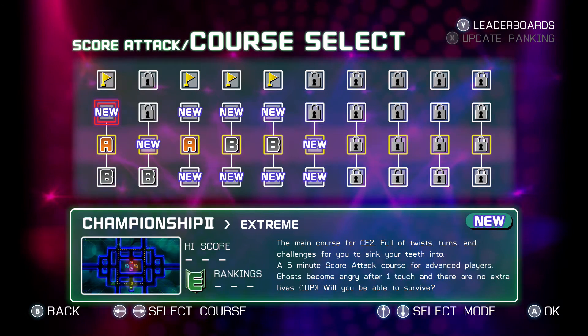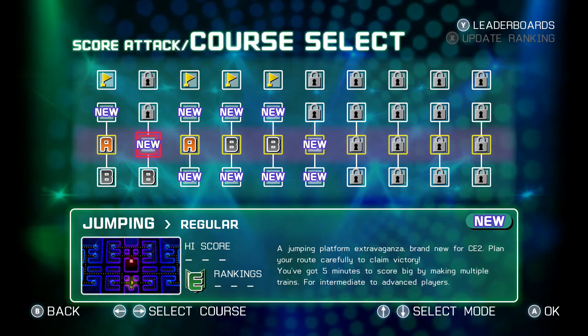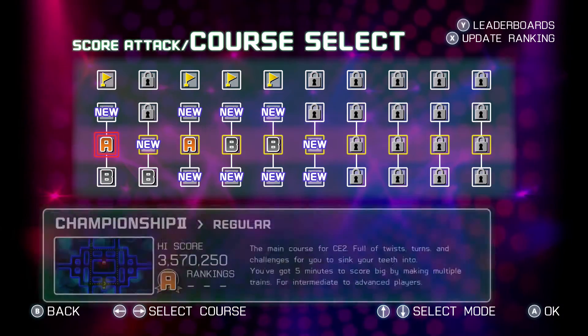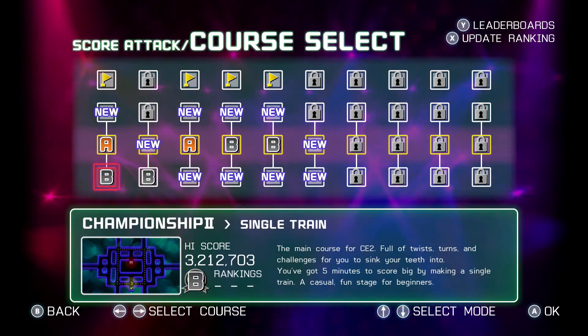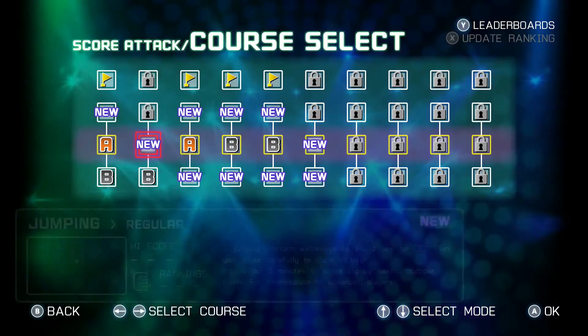In extreme mode you don't have any extra lives. The bottom row is all single chain, the second row is regular, the third row is extreme, and the fourth row is practice - just to practice your stuff.